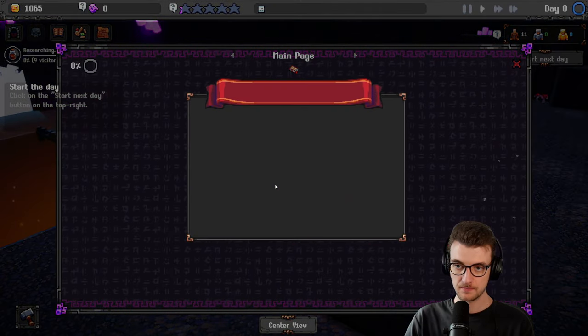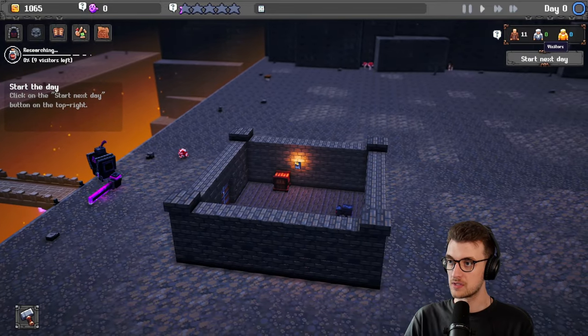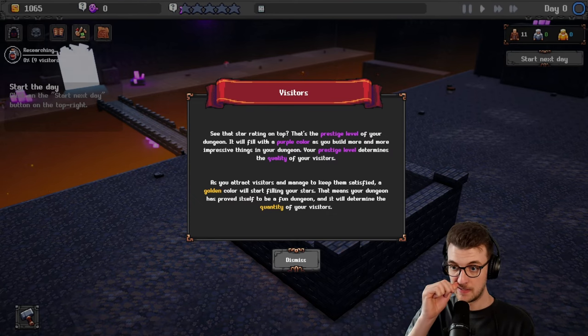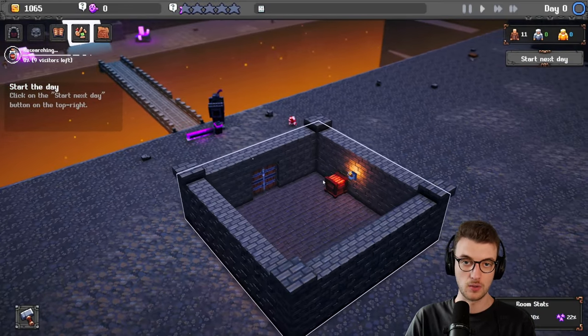See that star rating on top? That's the prestige level. Over your dungeon it will fill with a purple colour as you build more and more impressive things. Your prestige level determines the quality of your visitors. As you attract visitors and manage to keep them satisfied, a gold colour will start filling your stars — that means your dungeon has proved itself to be a fun adventure and will determine the quantity of visitors. So purple is quality and gold is quantity.